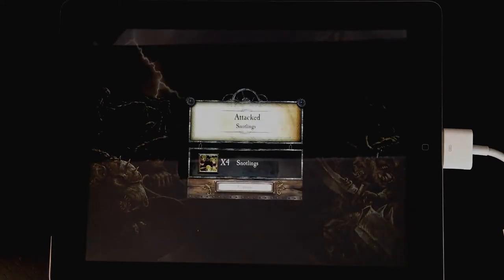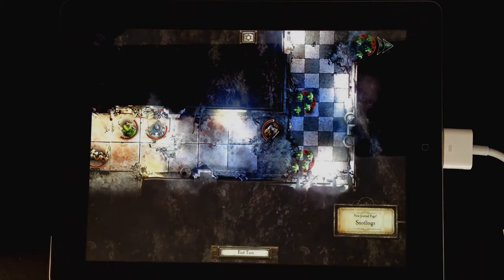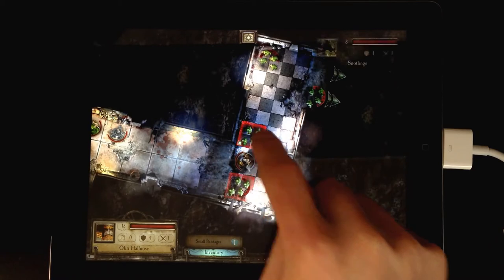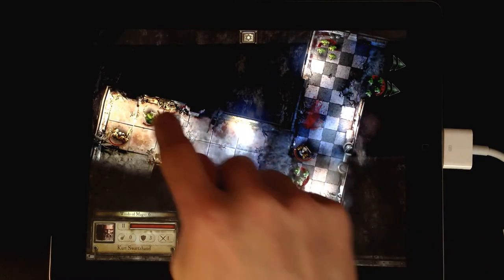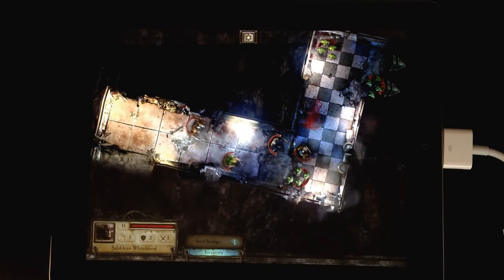You can see we've just uncovered a new room here filled with enemies — Snotlings in this instance. Attacking works in the same way as moving, so you select a warrior then double tap on a highlighted enemy. Now we're going to move the rest of the group up into the fray. Notice how we're able to move all the warriors at the same time — it makes navigating dungeons that little bit quicker.